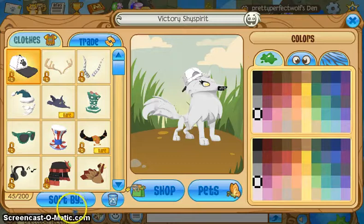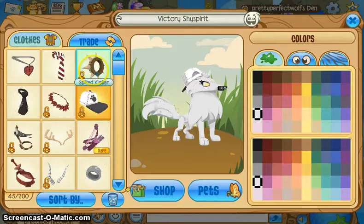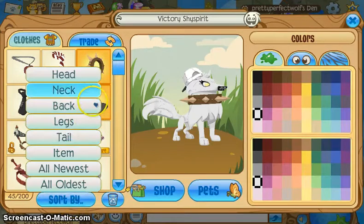I planned this by the way. For the neck item, we're going to go with the spike collar — really the only cool thing I have.